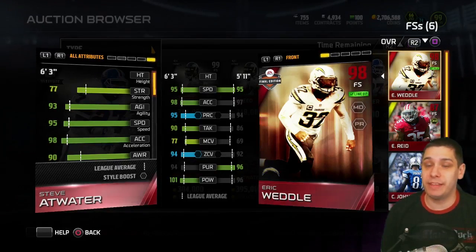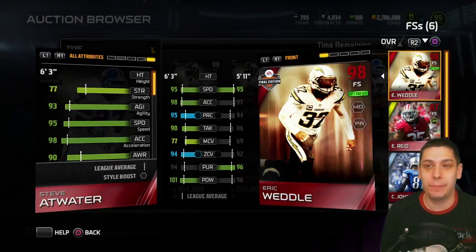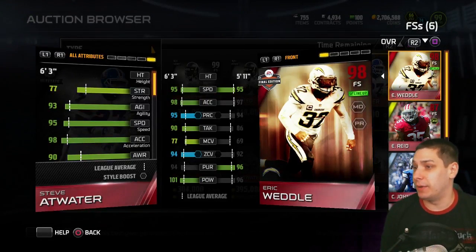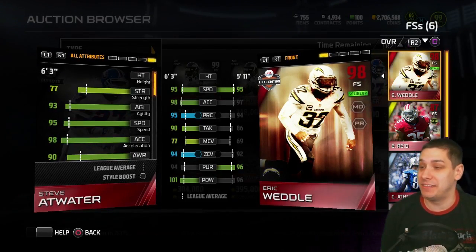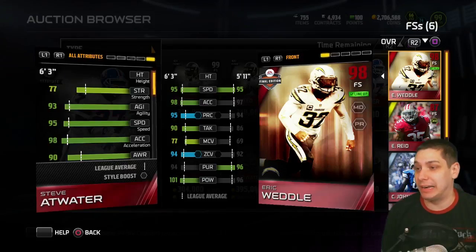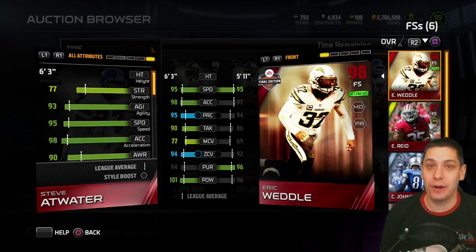Number one, take a look at that height — six foot three. Very very difficult to find a guy that's that big at free safety. Obviously there are players like Taylor Mays or Calvin Johnson that are bigger, but it's very very difficult to find a guy that's got these type of attributes as well as the height. There's really not a whole lot where Eric Weddle is gonna be higher than Steve Atwater — man coverage, zone coverage, it's not very close. The tackling is much better, and the hit power is also ridiculous — 101 hit power on the base ultimate legend item.